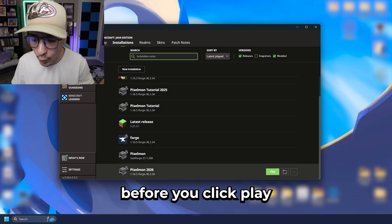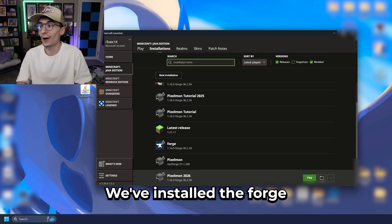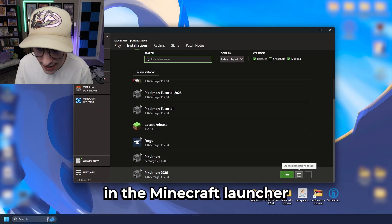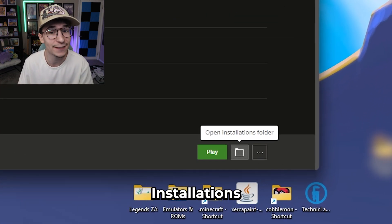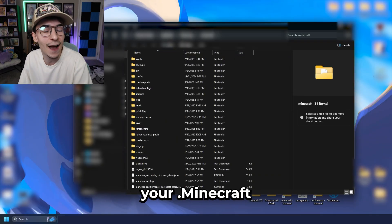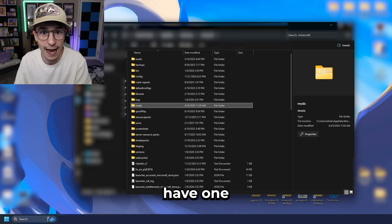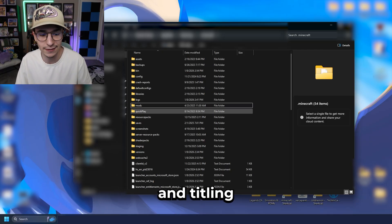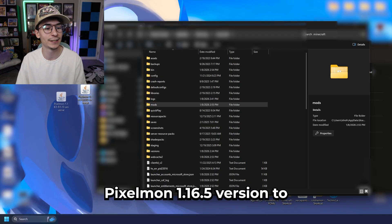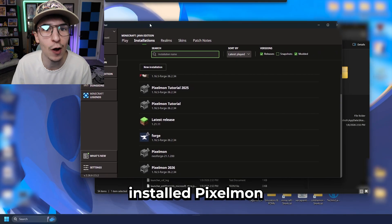Hold up — before you click play, you still need to install Pixelmon. We've installed the Forge, but Pixelmon is still on our desktop. To do that, in the Minecraft launcher, find the little open installations folder button and click that on the version we installed. This will open your .minecraft folder — here you can make a mods folder if you don't already have one, simply by right-clicking, making a new folder, and titling it 'mods'. Then just drag that Pixelmon 1.16.5 version to the mods folder, and boom — you just installed Pixelmon.